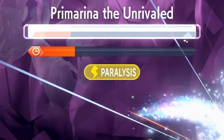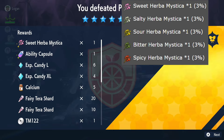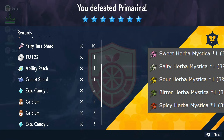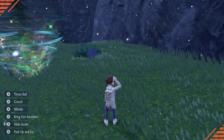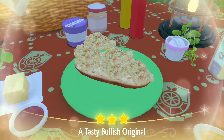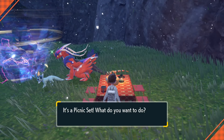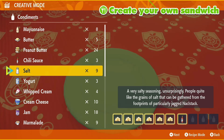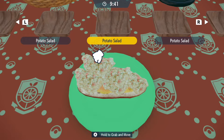If I would have had my Vaporeon Hyper Trained, I bet this raid would have gone by even quicker. In terms of the rewards, they are pretty decent — you do have a three percent chance for each Herba Mystica to be given as a reward for the raid. However, I recommend having a picnic before you challenge the seven star Primarina and making yourself a Raid Power Fairy Level Two sandwich.